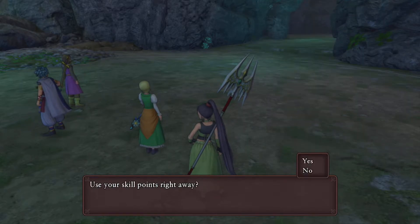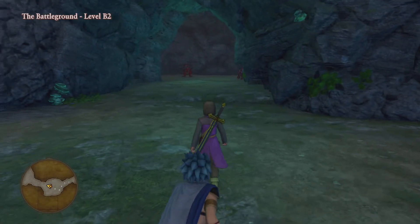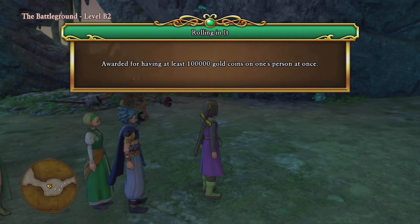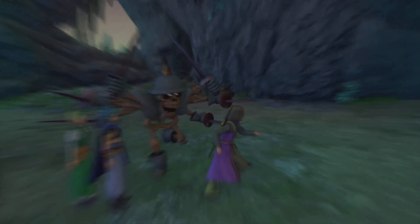Luminary is level 48. Really good. Awarded for having at least 100,000 gold coins on one person at once. Oh god.